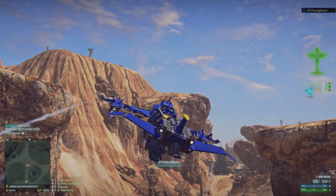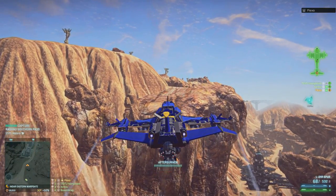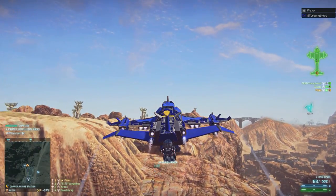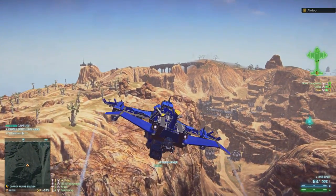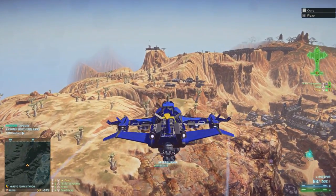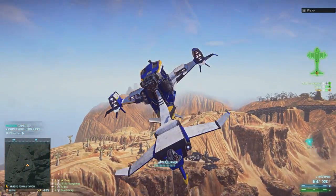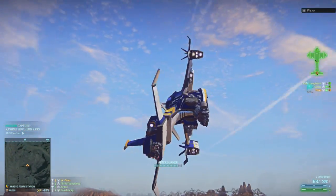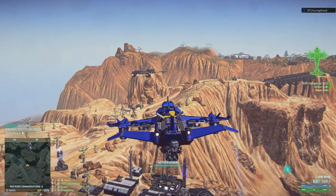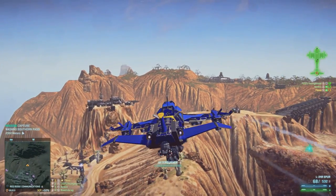Hey guys, Youngblood here. Today I wanted to talk about the new weapons for the Liberator that are available on the Player Test Server right now. Initially we were talking about having a tail gun and empire-specific belly guns, and then potentially a new nose gun. We got a little bit of that — a new nose gun, a new tail gun, and an empire-agnostic belly gun, meaning the same for all factions. Let's go through what these weapons are and then get into impressions.